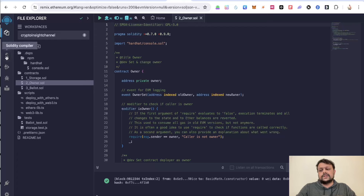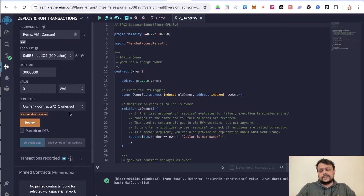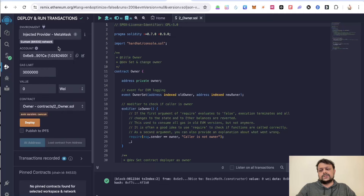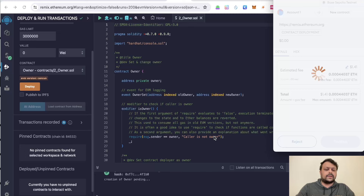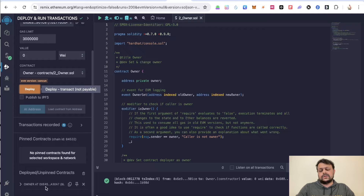Once you click on owner.sol, go to the Solidity Compiler and compile it. Once the compilation is complete, go ahead and deploy it. In the environment, select 'Injected Provider - MetaMask'. Please note this is a custom RPC for the Base Sepolia testnet with chain ID 84532. Confirm this, then click Deploy and accept the transaction in MetaMask.